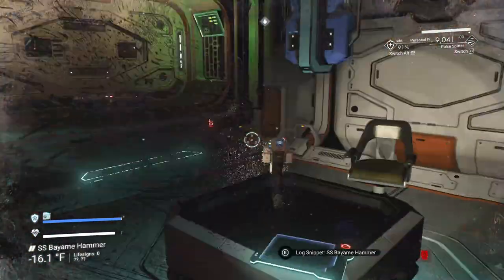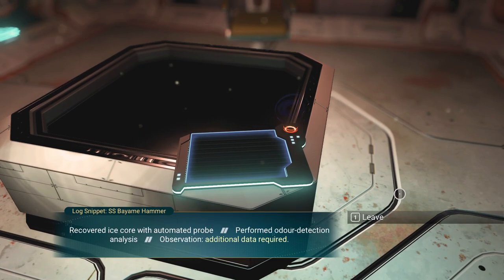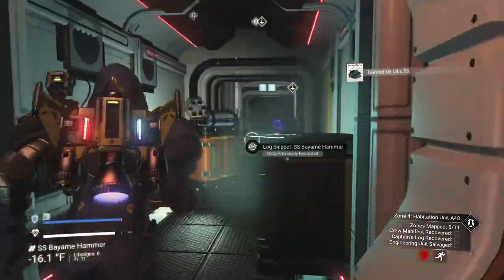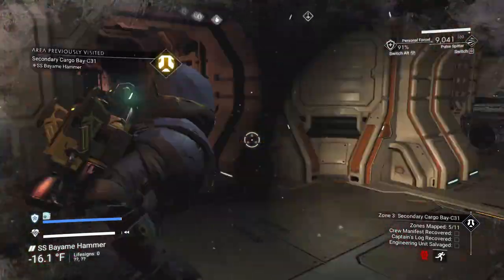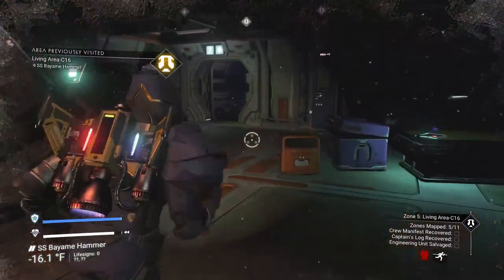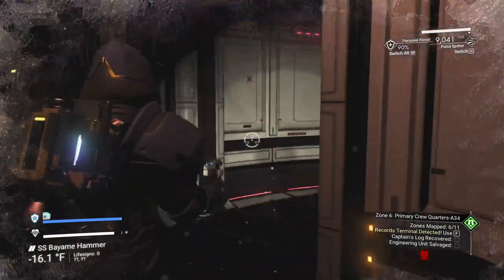This is private quarters. Got a heating unit hanging from the ceiling. Another snippet — research entry, recovered ice core, performed odor detection analysis. They had pulled an ice sample from somewhere. The music's changing now, starting to indicate that something happened to this crew, and you're starting to learn more data about them. Kind of gets a little creepy. Let's go down this ladder. There's nothing ever in the ladder room, so just proceed on.